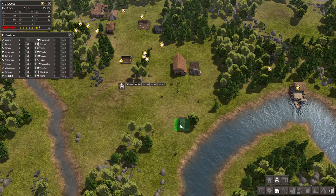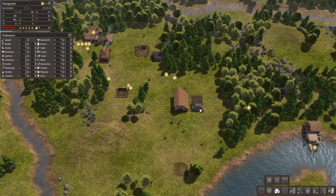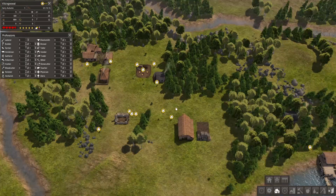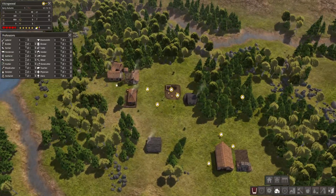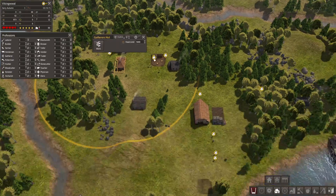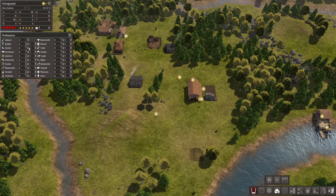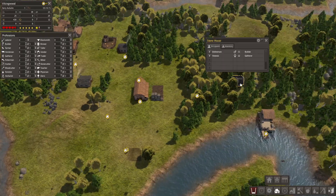Let's go ahead and put a house down here next to this tree. We can add on roads later. Our food seems to be dropping a little bit even though we have three food gatherers. Let's go ahead with the hunter. Another gatherer, and honestly let's get another fishing dock. So now we only have four laborers, but we've got a couple of houses up and then they're going to produce children.